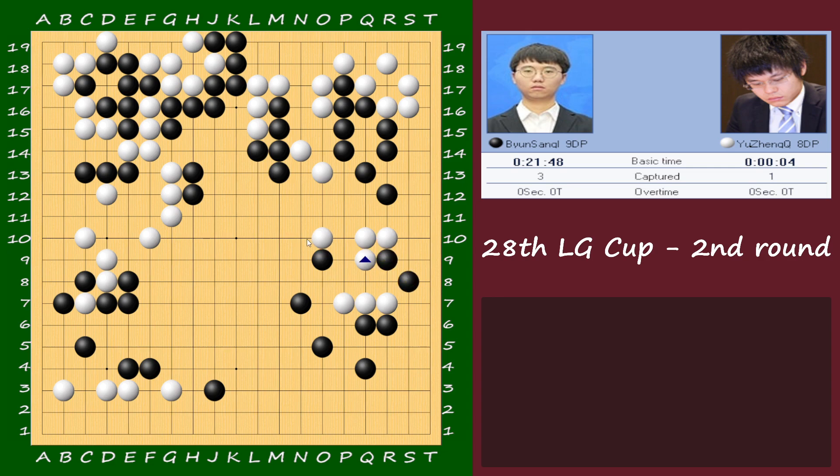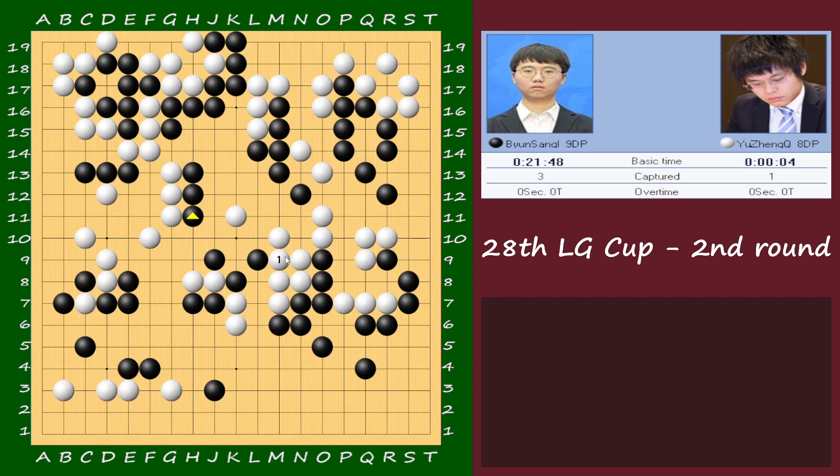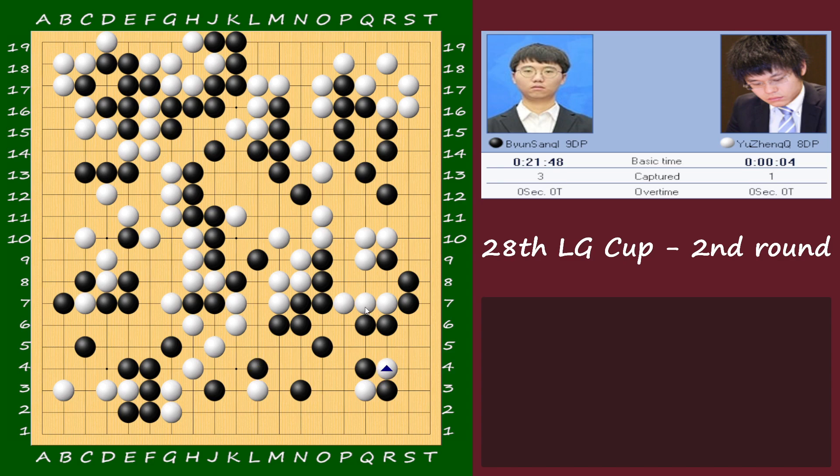It doesn't help for White to connect here because Black can still cut here. So this is a big life and death — if White is dead it's game over, and if White is alive it's also game over. Black's pushing to cut here, and now White will survive but the price is so big. There is a cut here asking for this turn — it should be killed. If White gets this exchange instead of B3, you had a chance to make life here this time, with one more move considering B3 is not here. White is fighting for the bottom side. With the fight on the right side it's already better for Black.